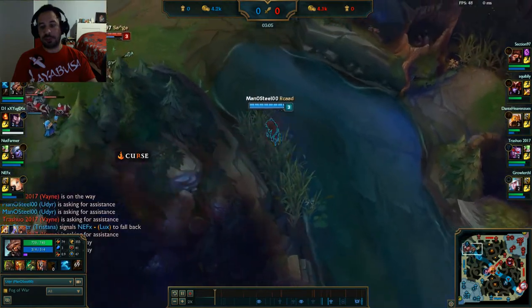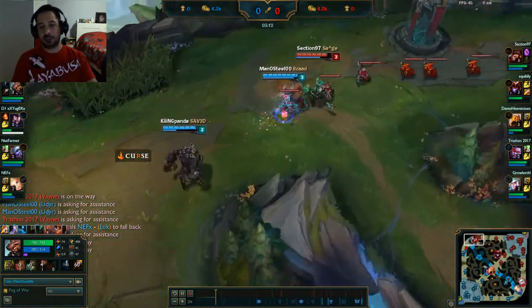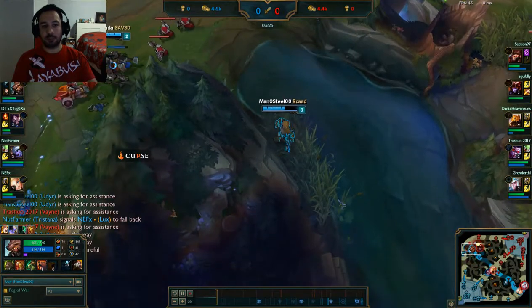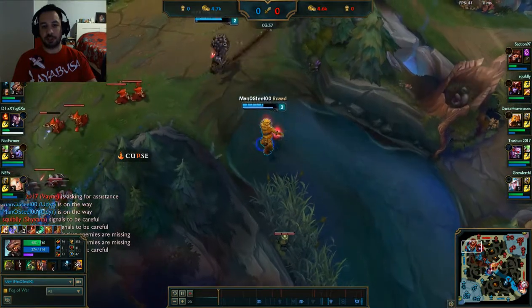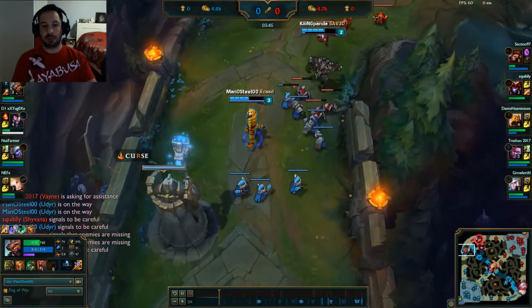For runes I'm going attack speed quints, attack damage reds, armor yellows, and magic resist blues. Here we try a gank on the Wukong top because Wukong versus Malphite can put a lot of pressure on Malphite early, so I wanted to help him out in lane and give him a little help being able to farm.